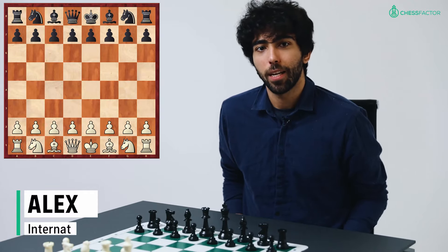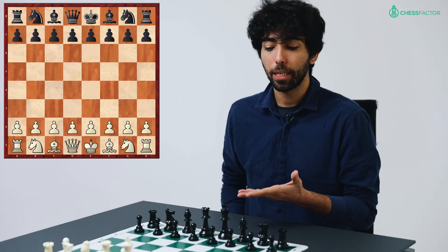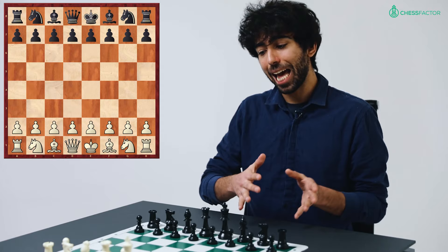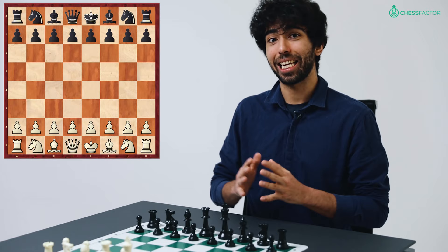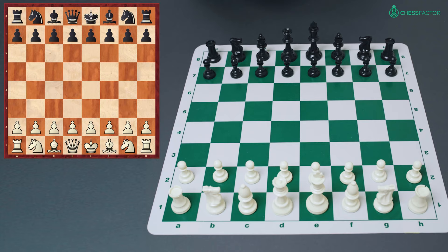Hi guys, Alex here and today we're going to be talking about the Deutz Gambit, which is a part of the Italian game. Before we begin, at some point we will also analyze the Rosenträder variation of the Italian game, because the Deutz Gambit can lead into it. This is really important because it's a very dangerous weapon for white to surprise black with, and many chess players get ensnared in the tricky positions of the Rosenträder, typically ending in disaster for black.